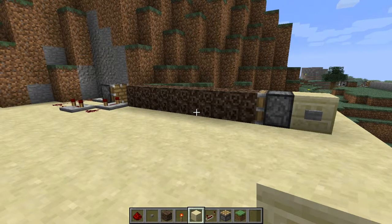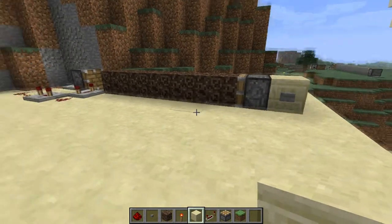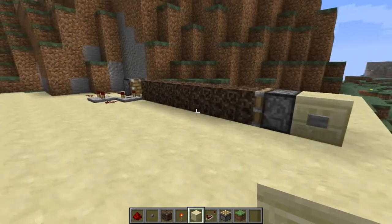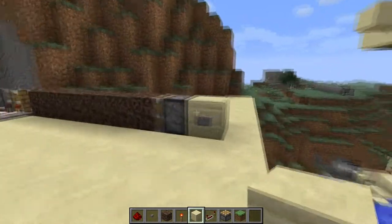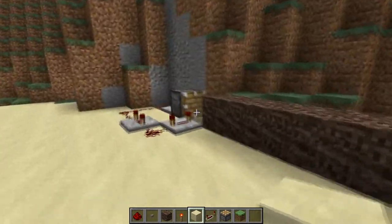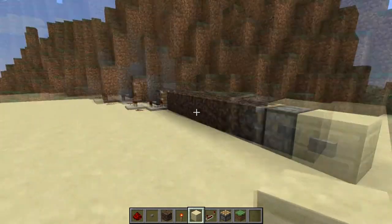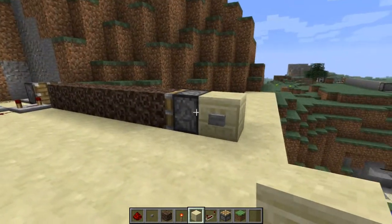Hello everyone, so today I have a quick tutorial for you guys. This is a tutorial for Ethos Smart Piston, which if you've seen some of his latest videos, he uses one of these. So essentially what this is, is a piston that pushes back once a block is pushed up against it. He uses this for a nether wart farm, so I thought I would demonstrate with this soul sand.